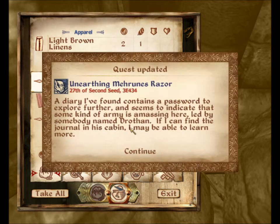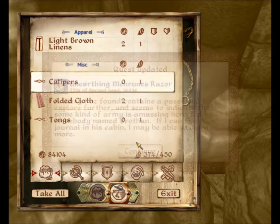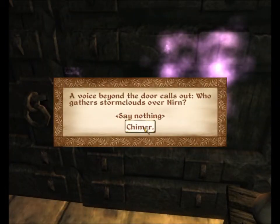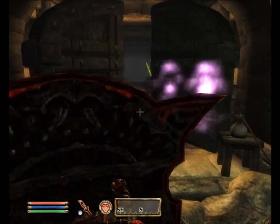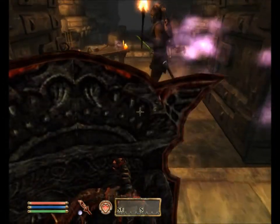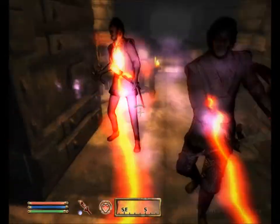It's an abandoned knapsack with a small diary in it. The diary contains a password to explore further — it seems to indicate that some kind of army is amassing here, led by somebody named Drofan. If I can find the journal in his cabin, maybe I can learn more. So the password is 'Chimer' to open these doors and release these guys — Drofmeri soldiers.